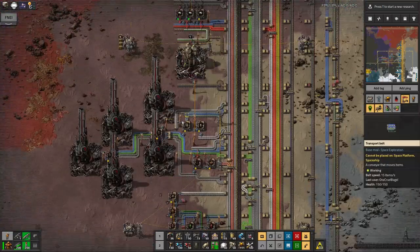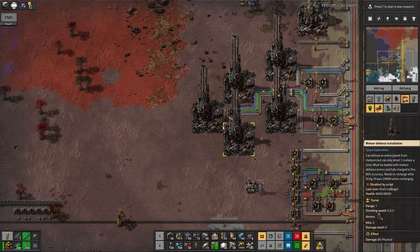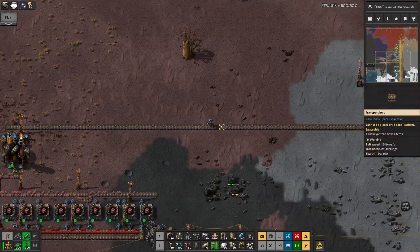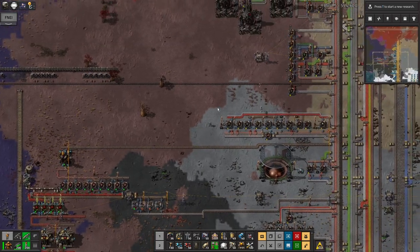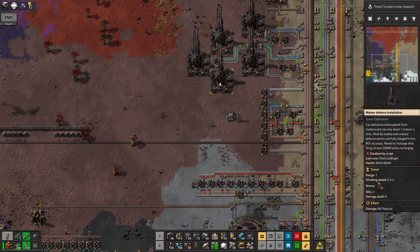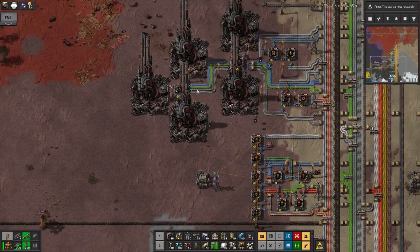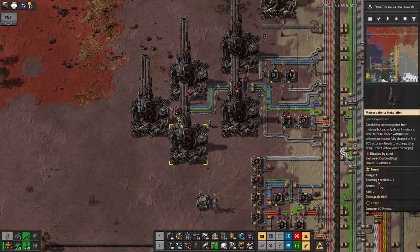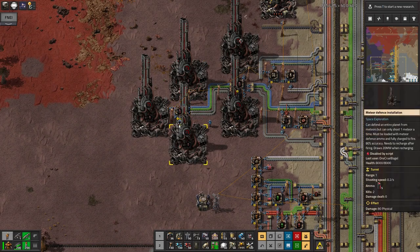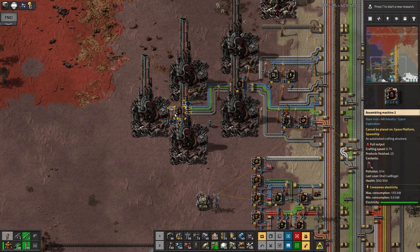I've ramped up the meteor defences a little bit as well, because meteors are still a threat. These massive guns are only actually capable of shooting down one meteorite each, and when they do there's a big red beam that comes out of the top, and then they take about five minutes to recharge. If any asteroids come in while I'm doing this episode I'll point it out and show you.